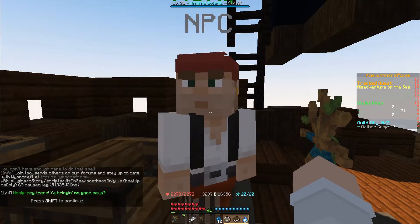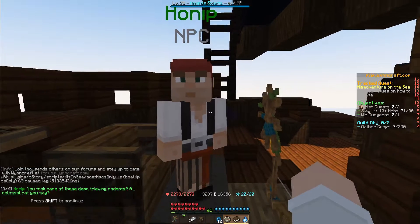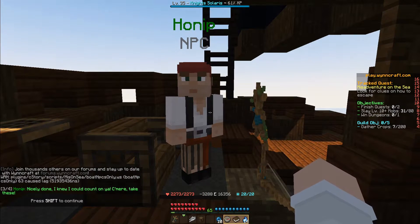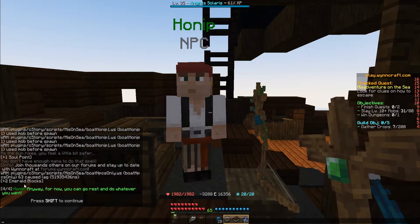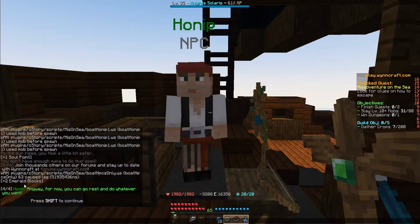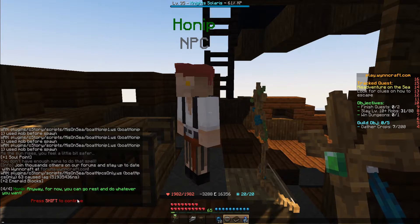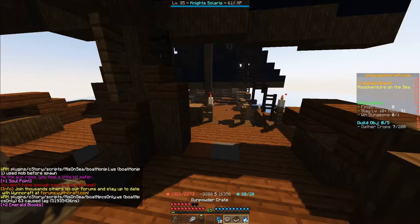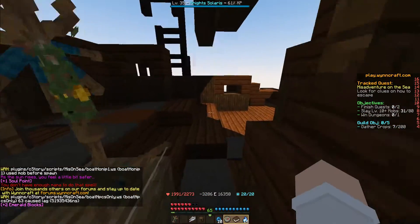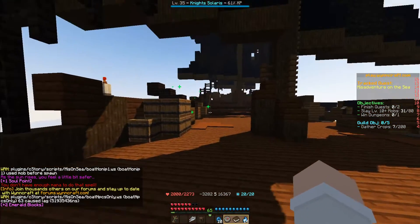We go back and talk to Honip. He says: 'You're bringing me good news — you took care of those damn thieving rodents. A colossal rat, you say? Nicely done. Take these.' We just got two emerald blocks, and you get those for fighting the ocean monster. If you don't fight it, you won't get them. That covers the money rewards you can get from this quest.